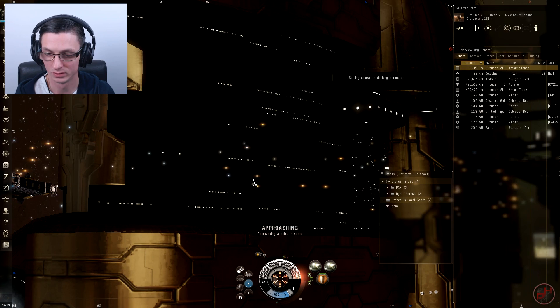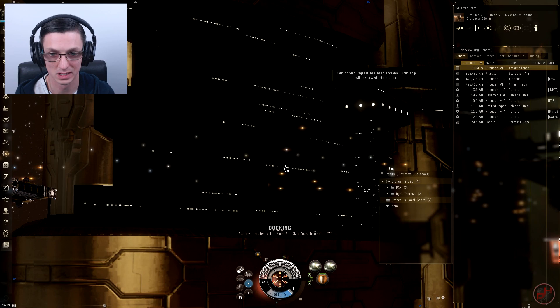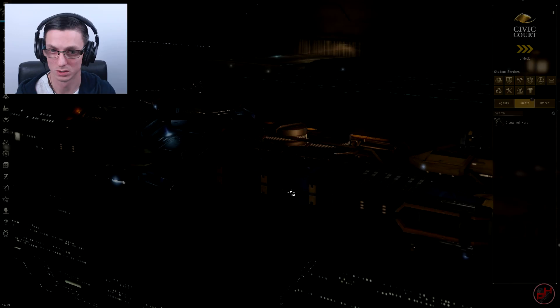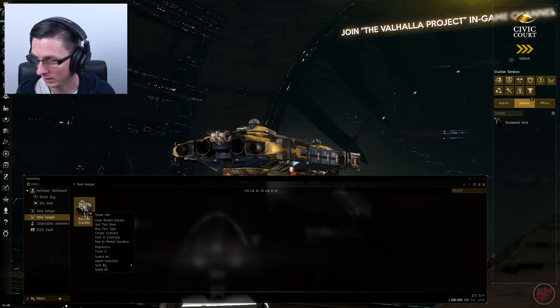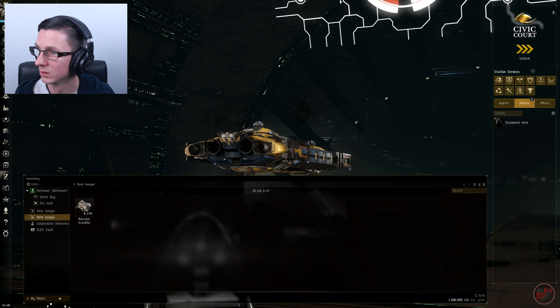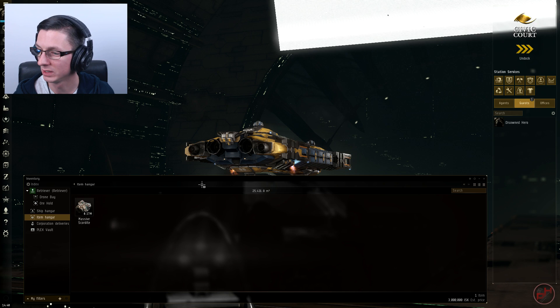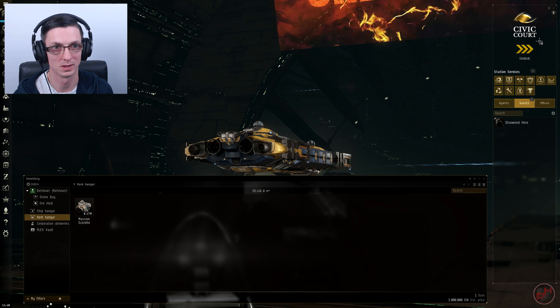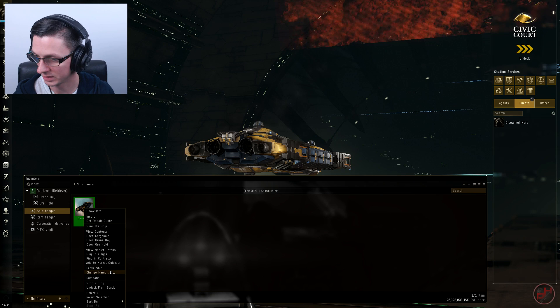This ship is very slow. Coming here it stopped between gates — it didn't have enough cap to jump from one gate to another, so anything over about 80 AU required stopping to recharge the cap. Let's add the last ore to the item hangar. We managed to get 169,000 units with an estimated value of 3 million ISK. I'll make a note of that, then go get the next ship and do the exact same thing again.